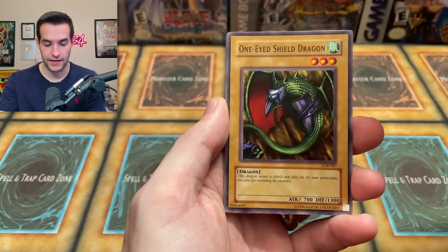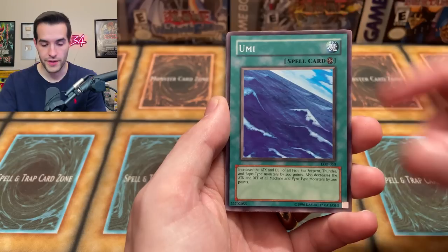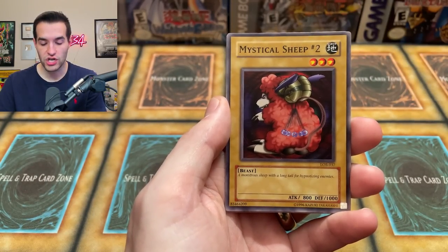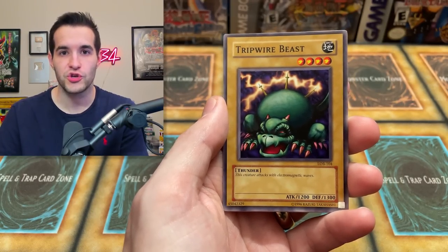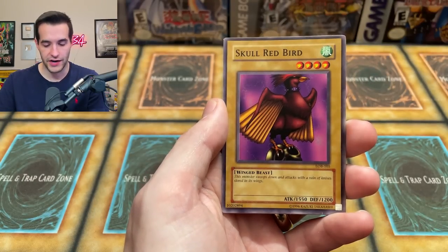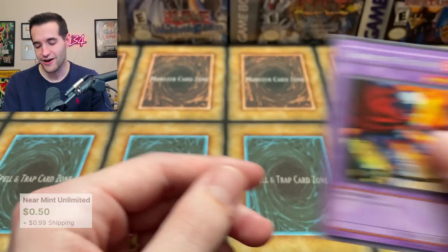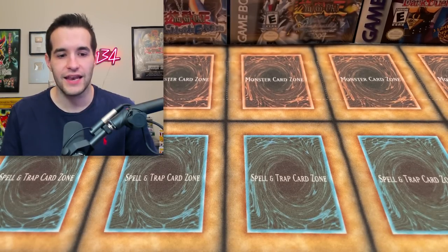LOB final pack pulls: Furious Seeking One-Eyed Shield Dragone, Umi, Bujiinthe No Thomas Soul, Sogen, Mystical Sheep numero dos, and a Tripwire Beast — that's the final pack of the openings! Overall, the pulls were not insane today, but we pulled a few cool things and it's always fun to open those old packs, even if they aren't foils.